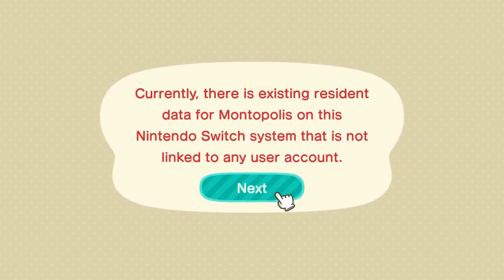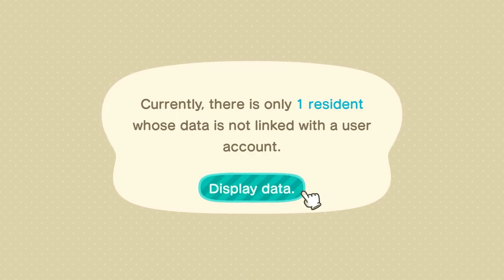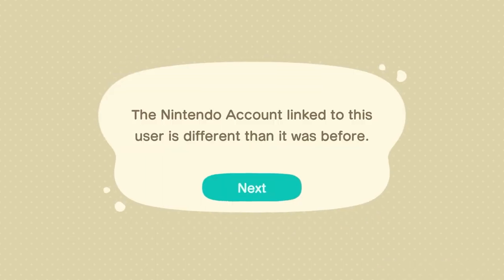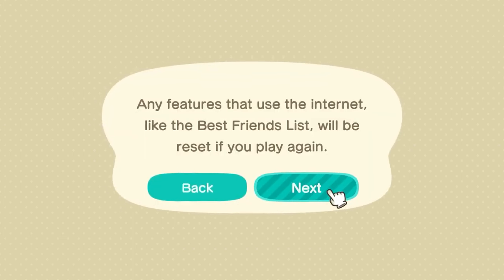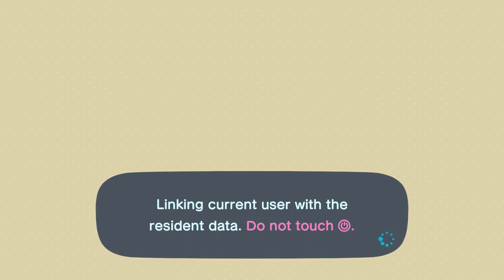Currently, there is existing resident data for Montopolis — a Nintendo Switch not linked to a user account. I do not want to start fresh, I want to use the existing data, please. Currently there's only one resident whose data is not linked — Monty! Do you want to start playing as Monty? Oh, yes! The Nintendo account linked to this user was a different one from before — that's fine. Do you want to start playing as Monty? Yes!